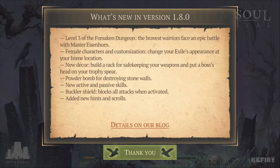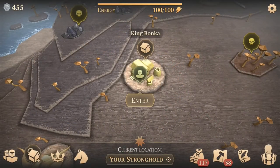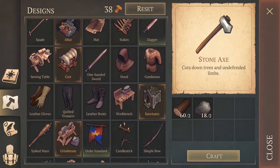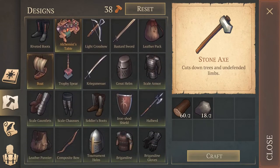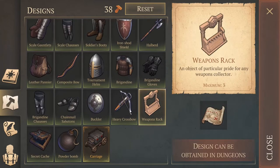Now we're heading into the game. This is all the same stuff we went over — they haven't changed the screenshot yet, but that's okay. Before going in — can we actually craft those tables, or do we have to buy them? It's looking like we have to buy them. Oh, and there's the weapons rack — it's a design we have to get.